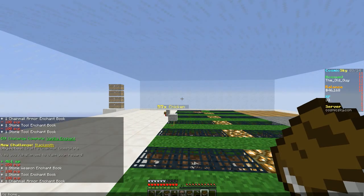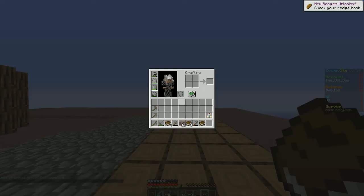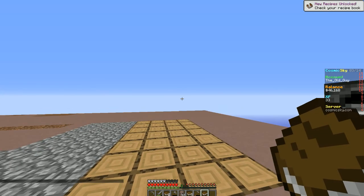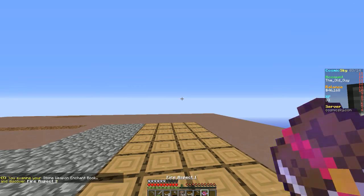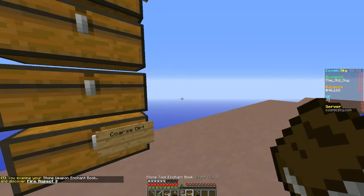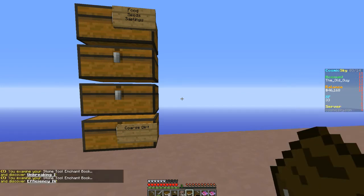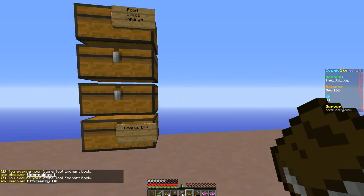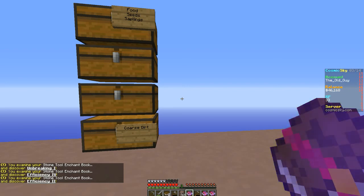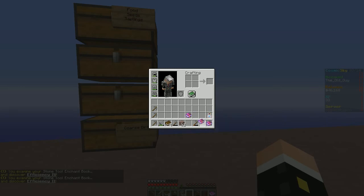/is home. So let's see — this is the stone weapon book. Let's see what we get: fire aspect 1. And here's the stone tool — I really want Unbreaking. There's Unbreaking 1, Efficiency 4 — that's a nice one — and Efficiency 2. That Efficiency 4 seems like a pretty good deal.